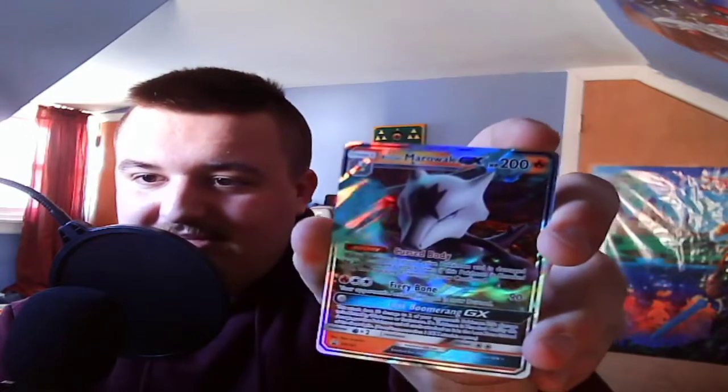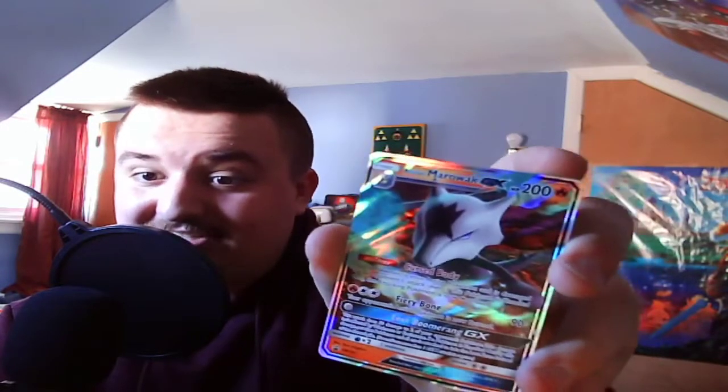All right, so out of the box we get Alolan Marowak. That's actually a design I really like from Alolan — I'm not really a fan of a lot of Alolan designs, but I honestly really do like this card. And this artist looks badass, just look at that, that just looks cool.